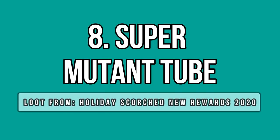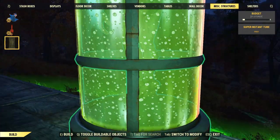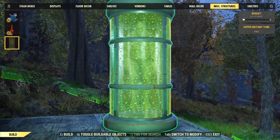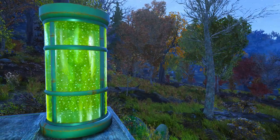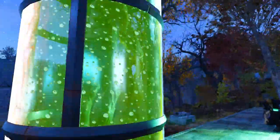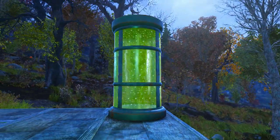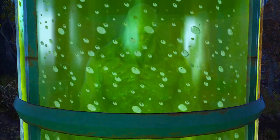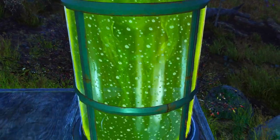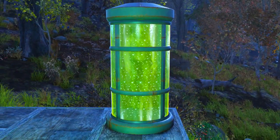Now let's move on to the upcoming holiday scorched rewards for this year. There are tons of them and they are all free — you just need to get lucky and roll whatever you want. First of all, we have the mutant tube, which is basically a science or research item, ideal for your lab or med bay if you have one. You cannot interact with it sadly, so it's just a decor item for display. There is an aged super mutant floating in a green solution inside the glass tube, which looks really cool and unique.